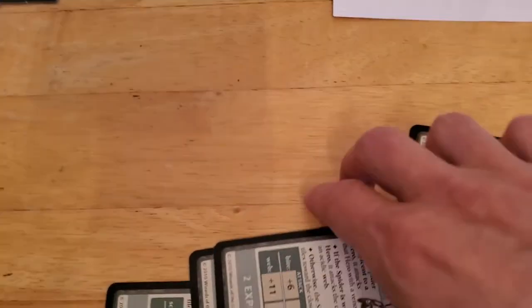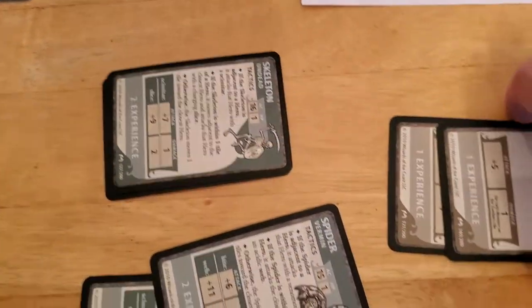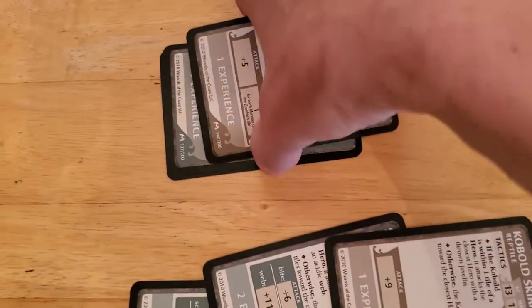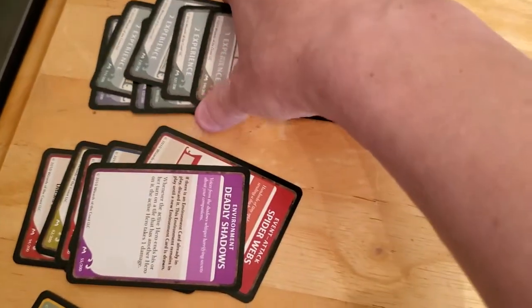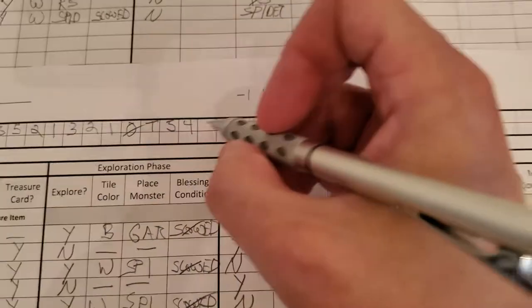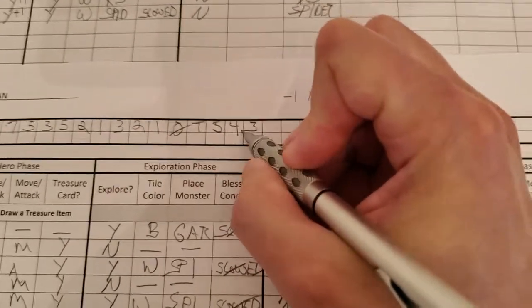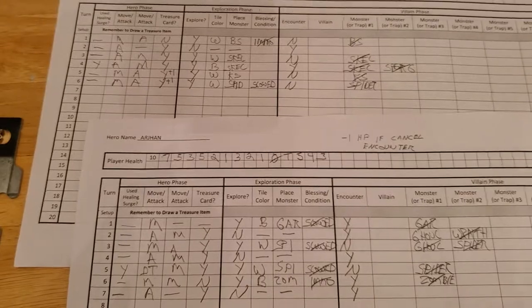Let's cash out some HP here. Two, four, five — and luckily we have five more so we can cancel another one. So we cancel that environment, but because of the chaos magic, Arjun has to take one hit point of damage. And that is it for Arjun's turn.